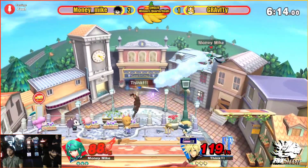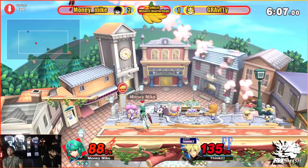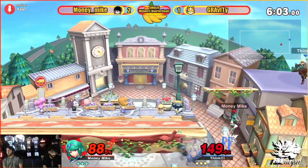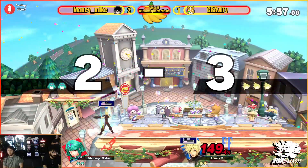Tries to anti-air the up air with an up air. Staying on Pyra even though it's neutral — well, it's advantage, but she's running around the stage like it's neutral. Even percent here, and that first kill is going to go to Gravity.